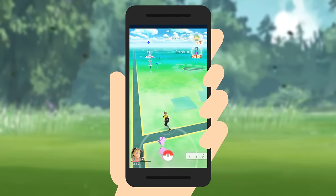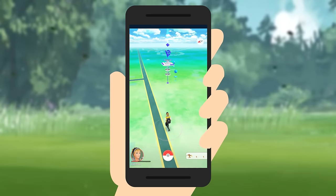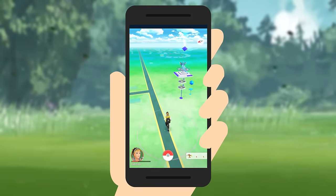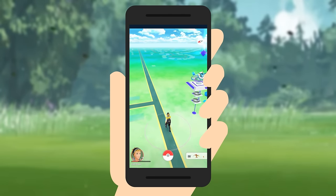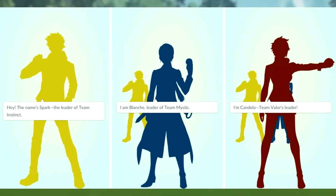Tap the items to collect them. The Pokestop will turn purple when you're done, but it can be revisited every 5 to 10 minutes when it goes back to blue. At first, catching Pokemon and visiting Pokestops is the only thing you'll be able to do, but after you reach level 5, you can go to a gym and do battle. When you go to a gym the first time, you'll have to pick a team.